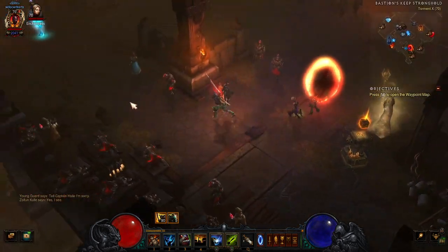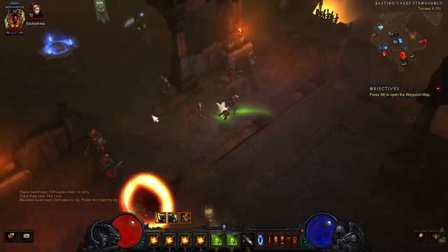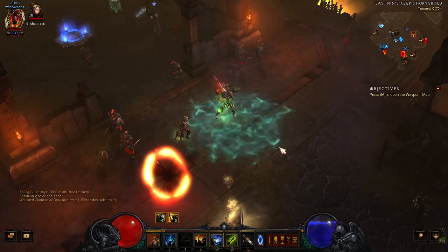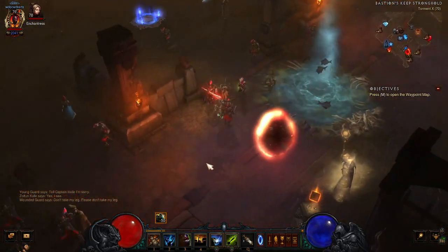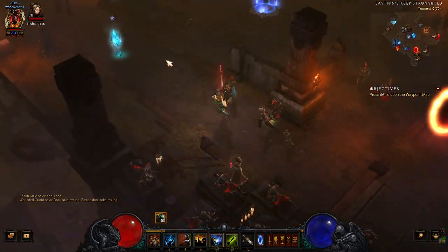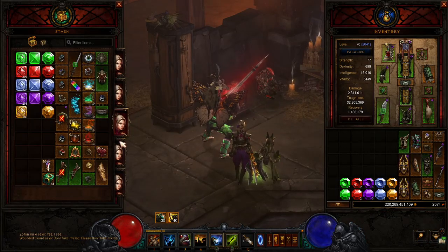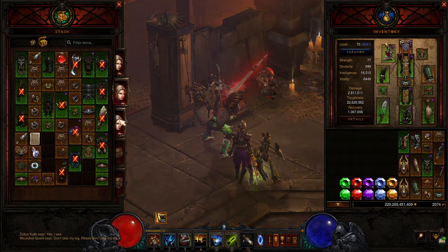It's going to open a portal to the cow level and the cow king and the cow queen. Both in there. There's all kinds of stuff in there. It's really fun to play and it's a good place to level. And when you find these bovine axes, you want to save them until later.